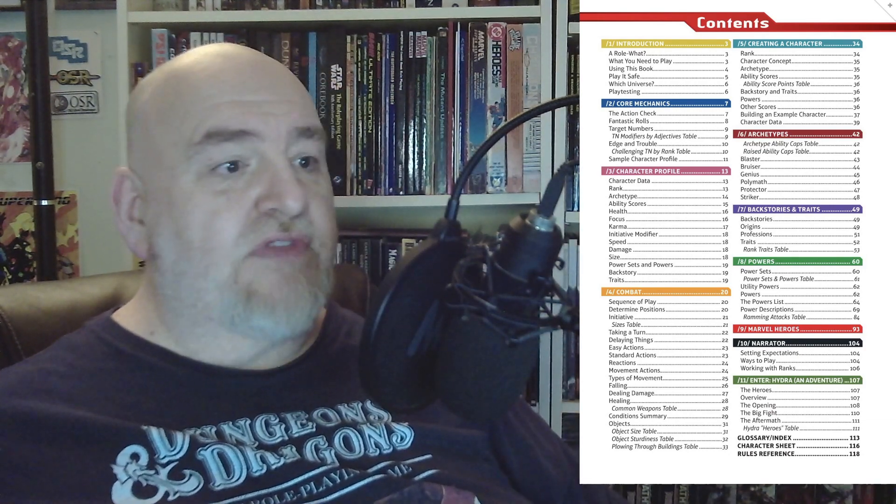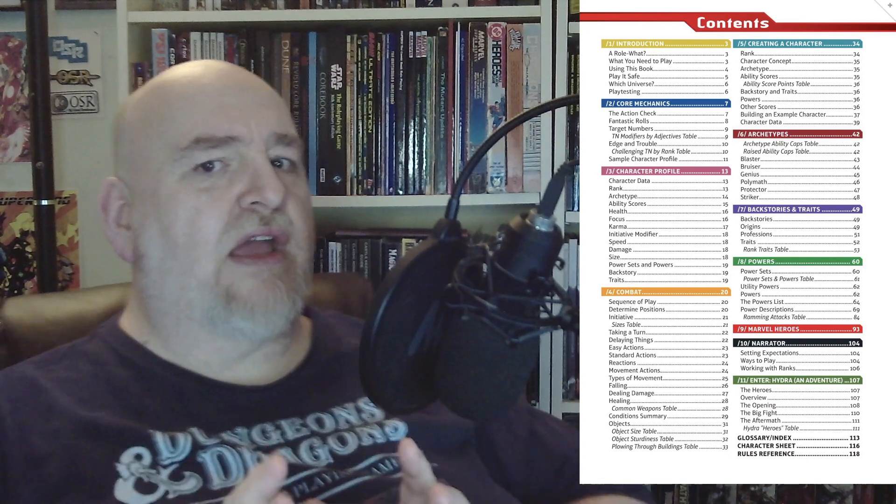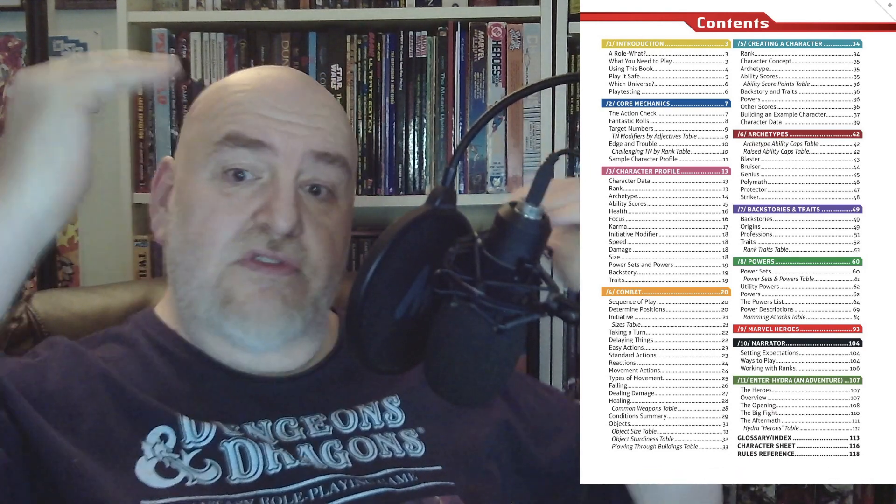Love it - I'm a multiverse kind of DM. The next section we have is the core mechanics: the action check, fantastic rolls, target numbers, and target modifiers by objectives. Then character profile - how to read one - and I love that there's karma, and I love that they call hit points 'health,' because that takes me right back to Phase Rip MSH - best game ever. Then it explains combat, then how to create a character. Rank is a thing - sort of like power level in Mutants and Masterminds, maybe.